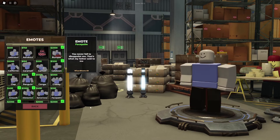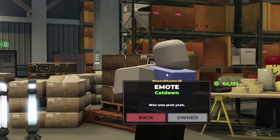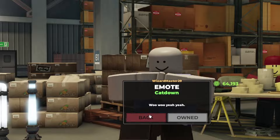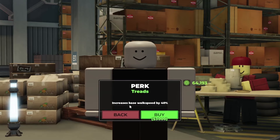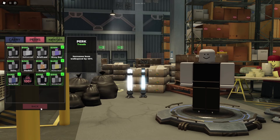Also, we got emotes — we have the brand new Catdown emote, just like this. We also have a brand new perk called Treads, which increases the block speed by 40%.